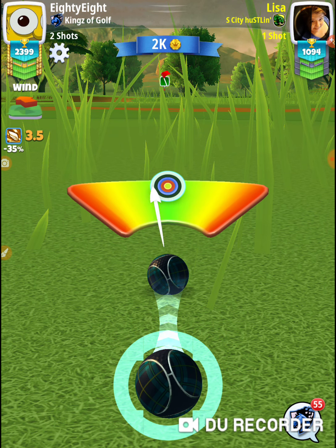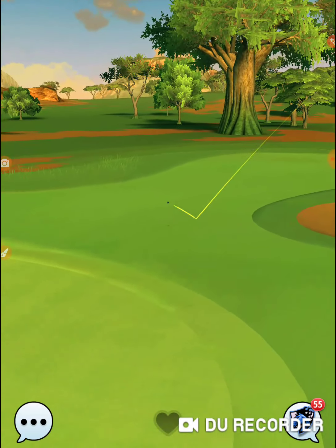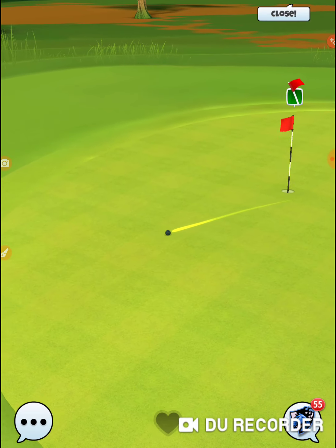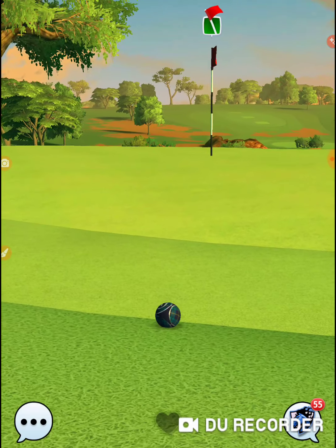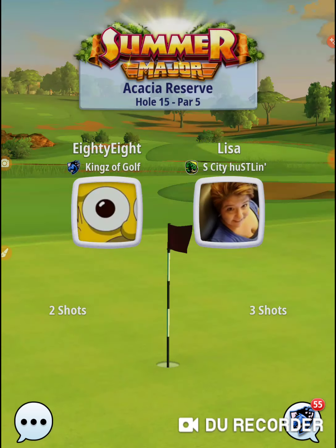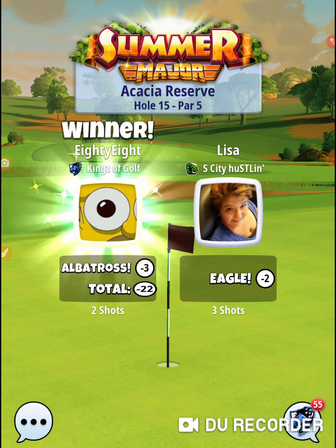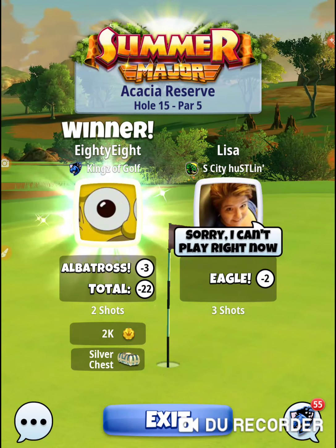I dropped — I picked up number 1, and then I turned around and dropped the shot on 11. I didn't get my eagle on 11, I got a birdie, so that put me back on what my original track was. But I got an albie tiebreaker now. I would have rather held on to it and got an albie, but I will take it. That was hole number 15 of the 2019 Summer Major, hole number 6 of the Acacia Reserve. Thanks for watching.